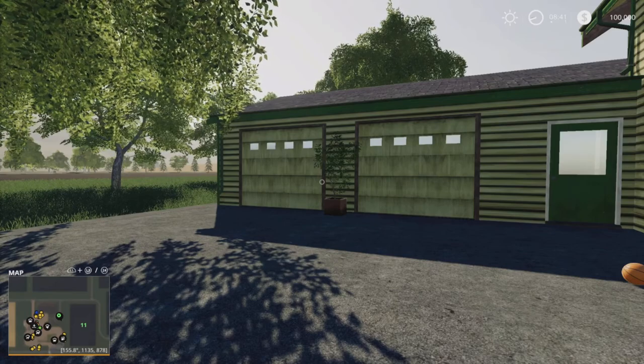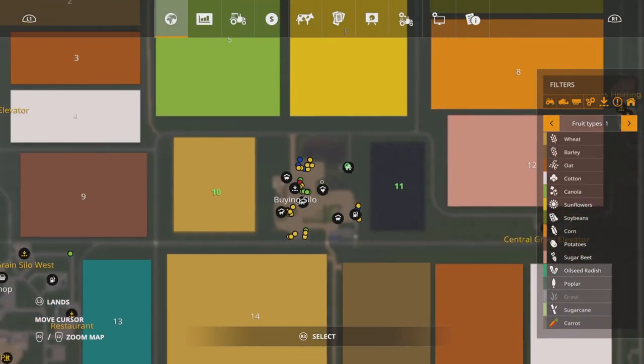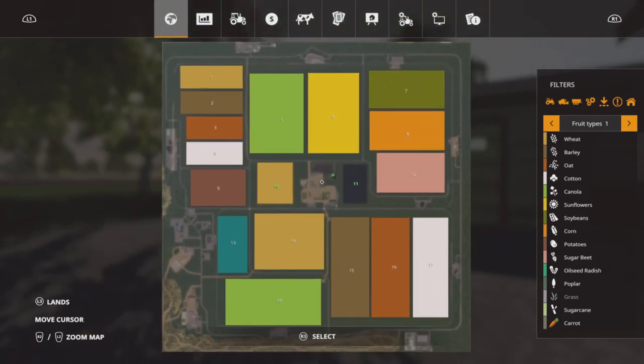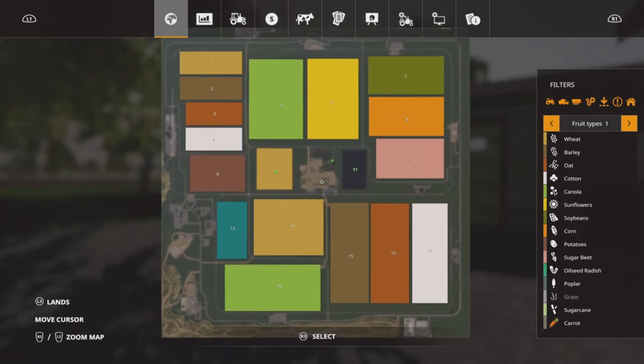So we start off here — I'm on New Farmer mode — at our main farm. This is the map, and we're here pretty much in the middle of the map. As you can see there's not many fields, 18 I think by the look of it, but they're all pretty big.